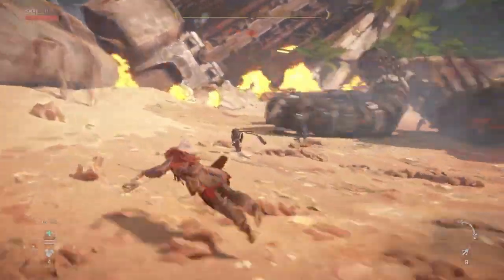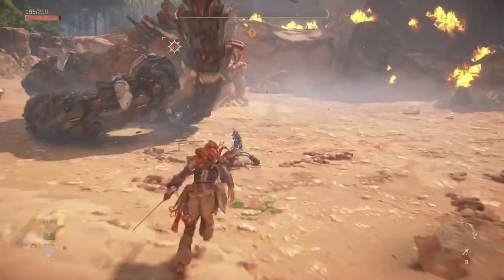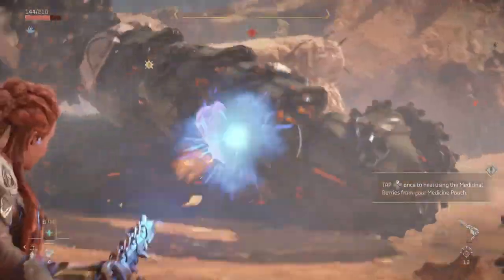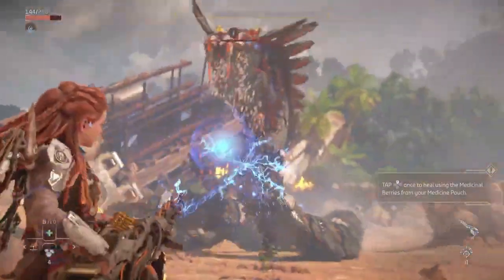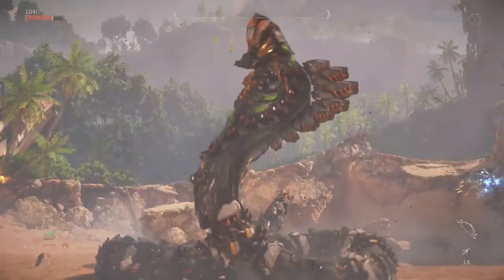This is why Aloy makes the call out to use the focus to look for something nearby to use. If you run out of healing items, don't fret, as there are numerous medicinal berries to pick up in the area. As long as you follow this same strategy, you should be able to claim victory over Slitherfang in the end and celebrate by jumping all over its dead body.